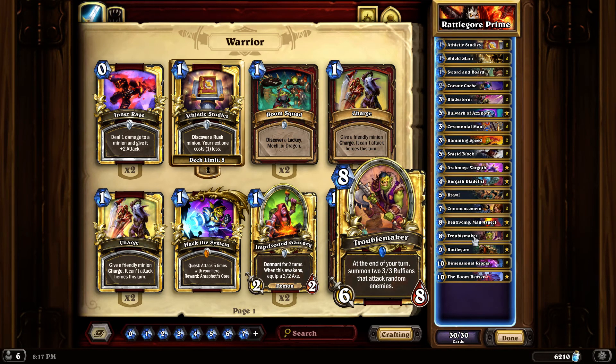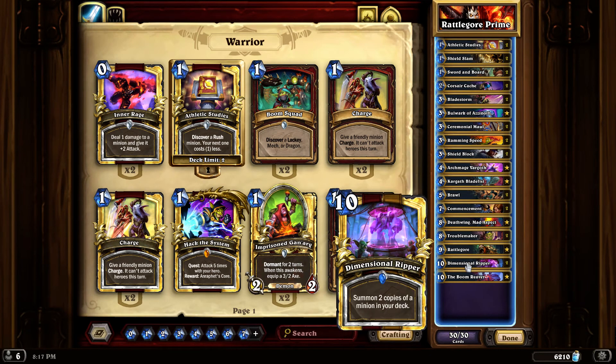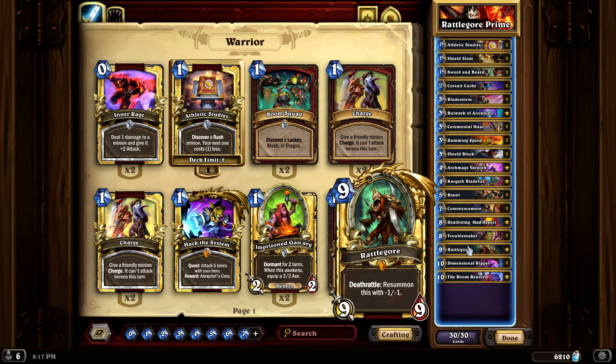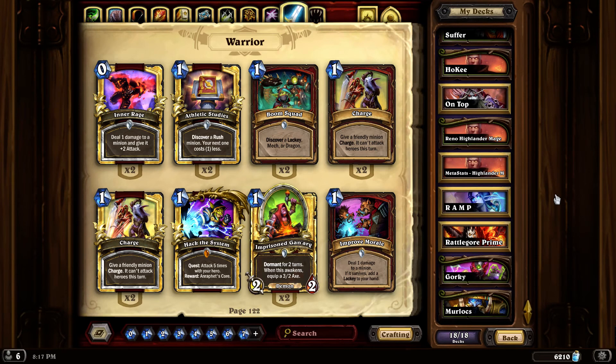Rattlegore - if the opponent can't silence it, they're hosed. And if you pull two, who's going to silence two? Dimensional Ripper summons two copies of a minion in your deck - it's huge. It's a ten mana spell, so if you play it you're going to get that 10/10 student with Taunt. And the Boom Reaver - it copies a minion in your deck and gives it Rush. I don't know, I really like it. Cost me 8,000 dust to craft the rest of the deck.